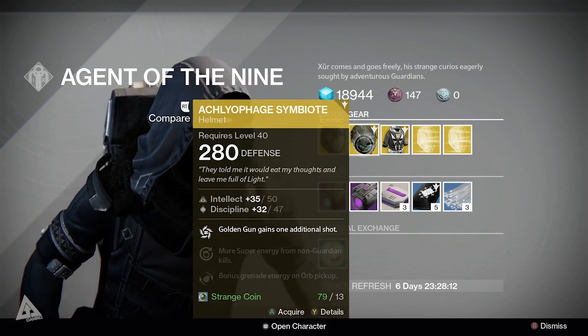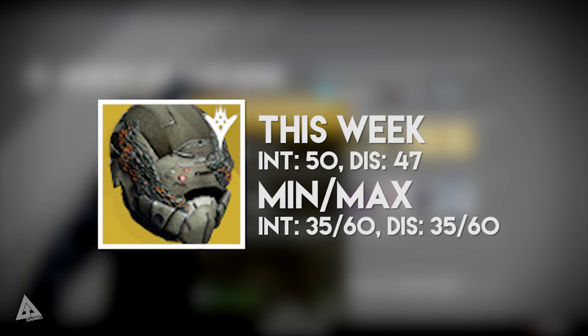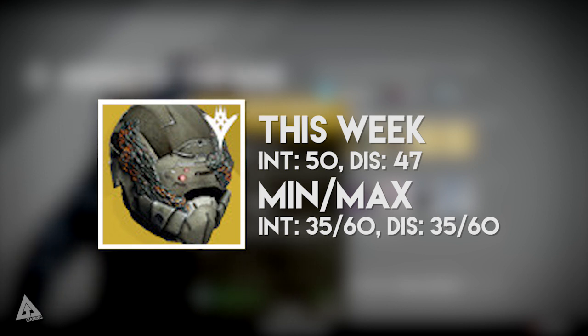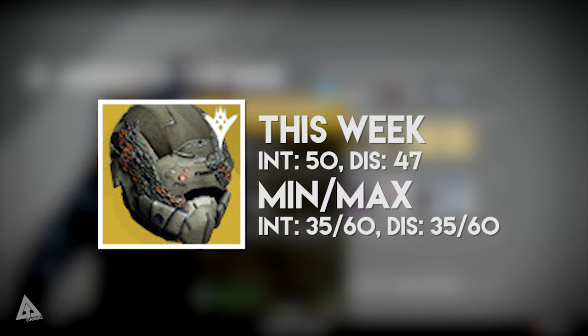On top of that you get more super energy from non-guardian kills and bonus grenade energy on all pickups. The stat roll on this one is 50 intellect and 47 discipline when maxed. Comparing that to the min-max values, the lowest you'll ever see is 35 intellect and 35 discipline, and the highest is 95 intellect and 60 discipline. So the intellect is around the middle region and the discipline is slightly higher.